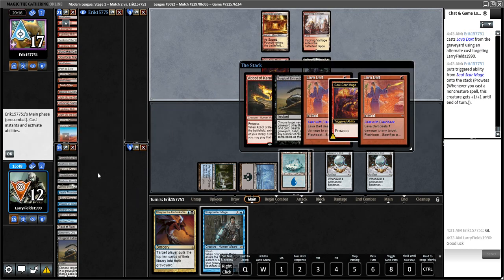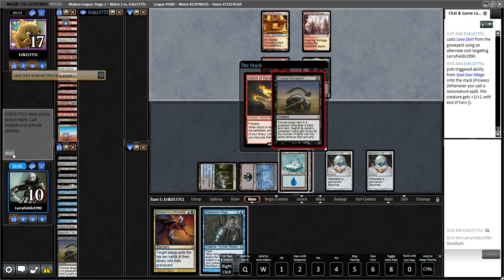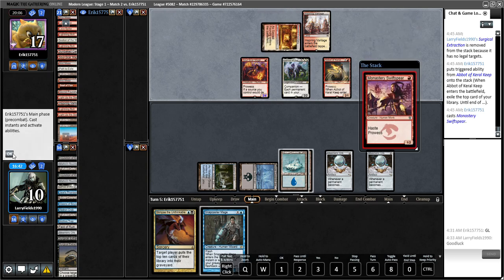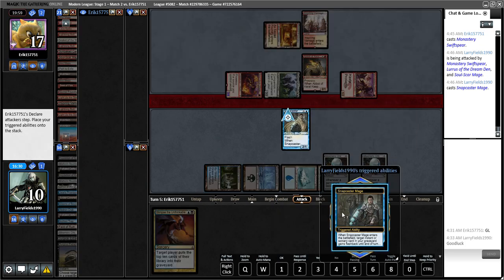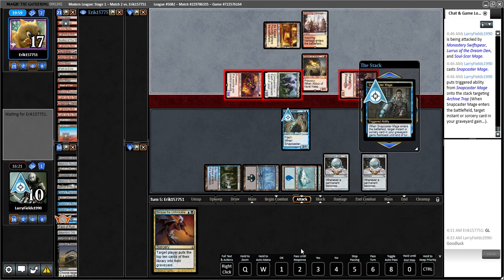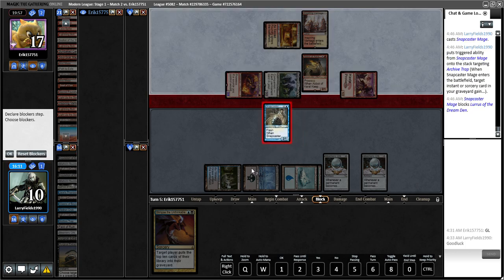Surgical just really isn't very good in this matchup. Lava Dart against Mill is super good — we're in a very bad situation. We might just be dead on board: one, two, six, seven, eight, nine — we're going to one here. If we draw another Glimpse we can get them. Target that.